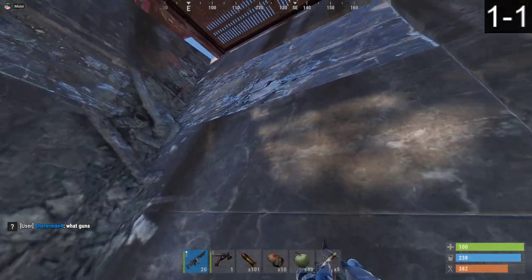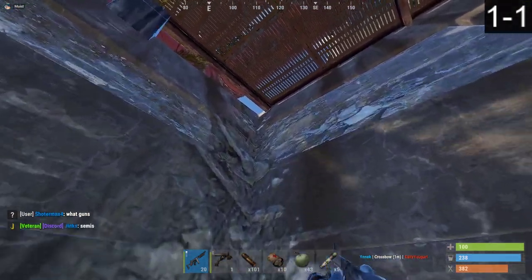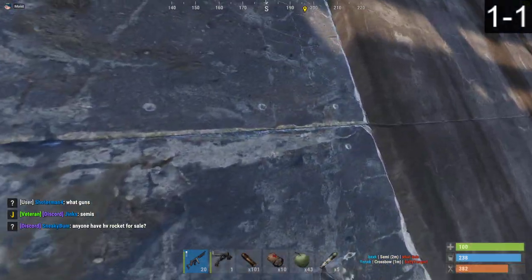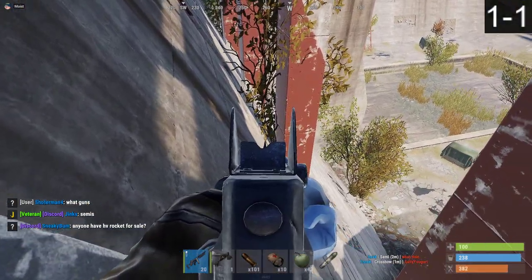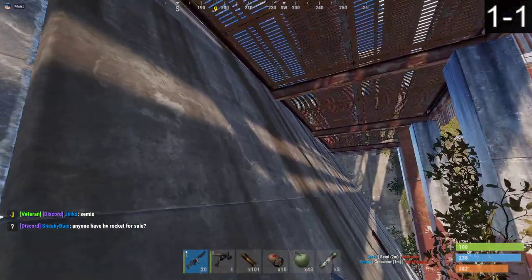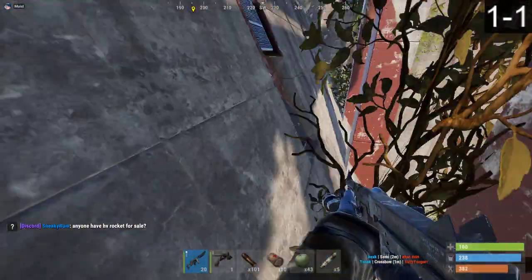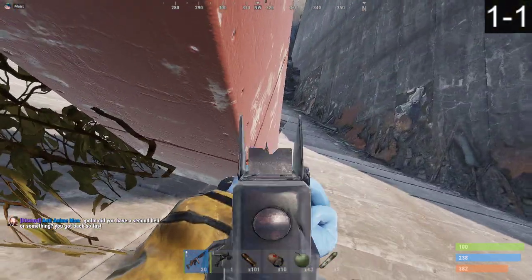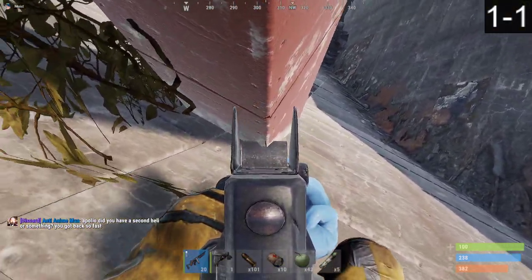You can just kind of stand there. It takes a couple tries. You want to be right here and jump for this pole right here, at this angle. Normally it doesn't go that well — you've got to try a couple times. Or if you hit the side here, you can catch on and jump all the way back up.